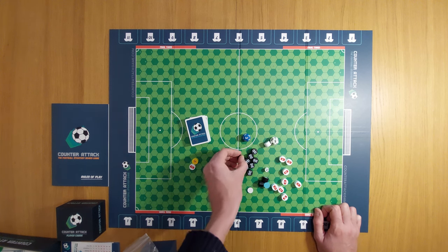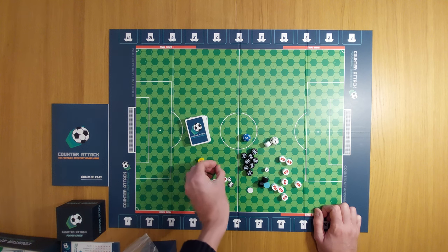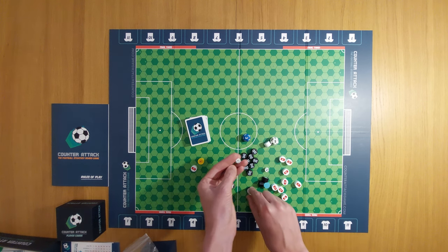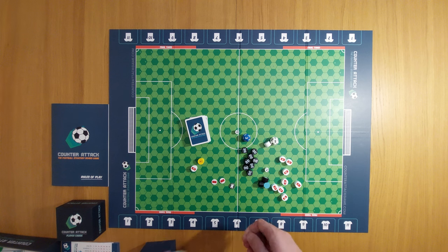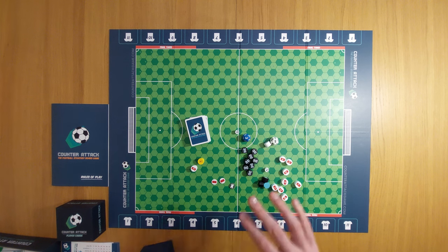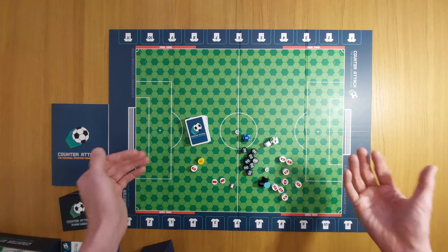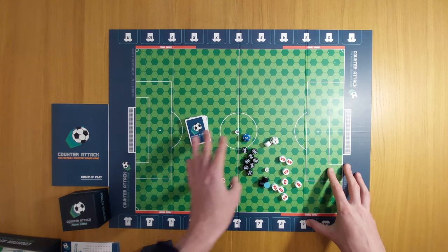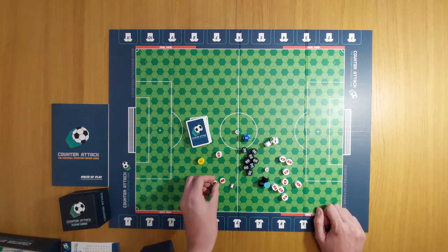Aside from that, I wouldn't call this abstract strategy — I think the theme is extremely strong. You can use the little football tokens or instead the special die, the special counter. The quality from Longpack is fantastic; it looks amazing, lovely cardboard boxes. The way this board actually folds feels very nice, with no seams or anything like that, as I mentioned in that prior video.